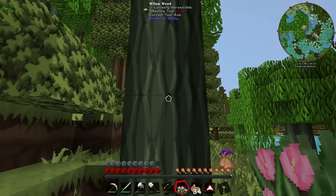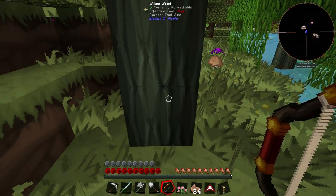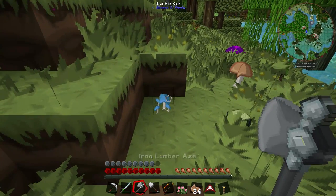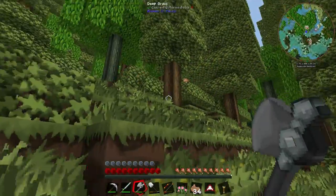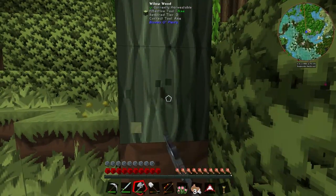Here is another tree - a willow wood. I don't think I have any willow wood, it's an interesting colour. We'll grab some of that while we're here. Some blue milk caps as well. This also means that I get the saplings from these so I can go and plant them somewhere else.